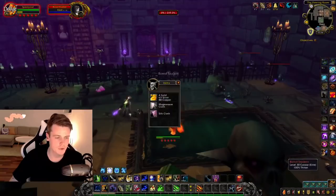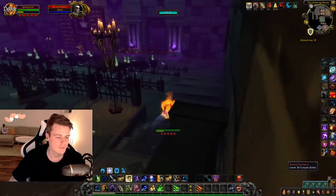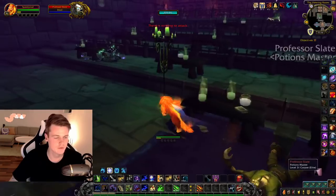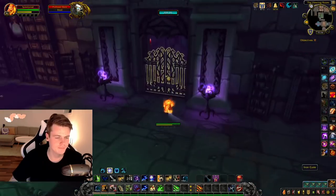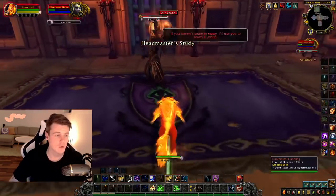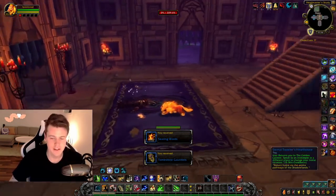Then we're going to clear all of these mobs — this is probably the best room of the entire dungeon. Then jump down, kill these, kill the boss, and make sure everything is looted. That leaves us with one mob — we go down here, kill this last boss, and boom, that's the dungeon. That's the entire thing.